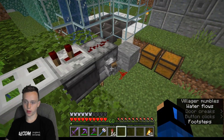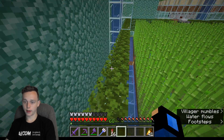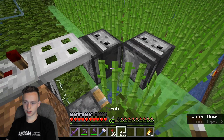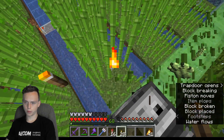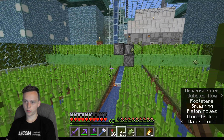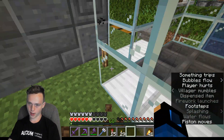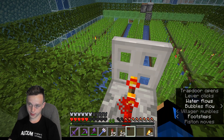Here's my sugar cane farm. This works by a flying machine. We get a little laggy on this side sometimes — we just broke. It works by flying machine and just does all that. I've got hopper minecarts down there that pick up all the items. But I actually don't want it on right now because it tends to lag out my game just a little bit.